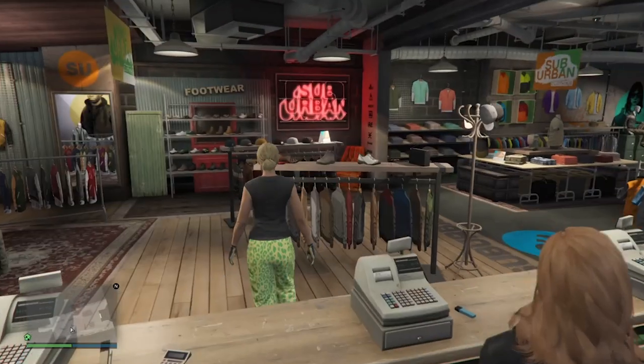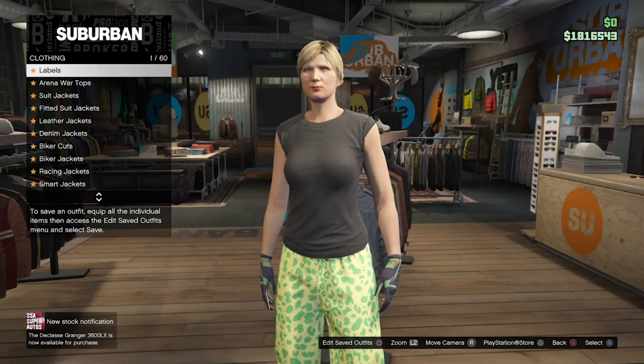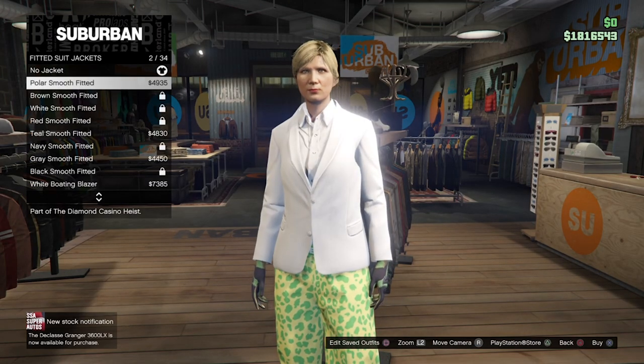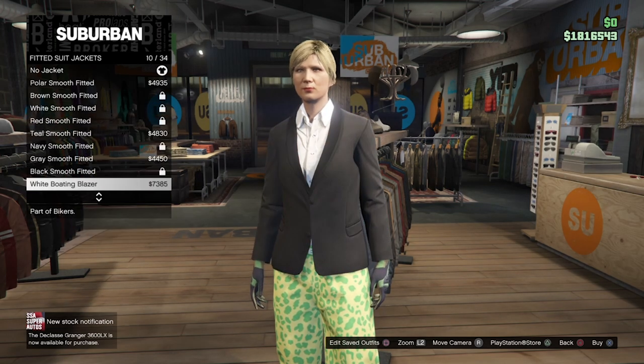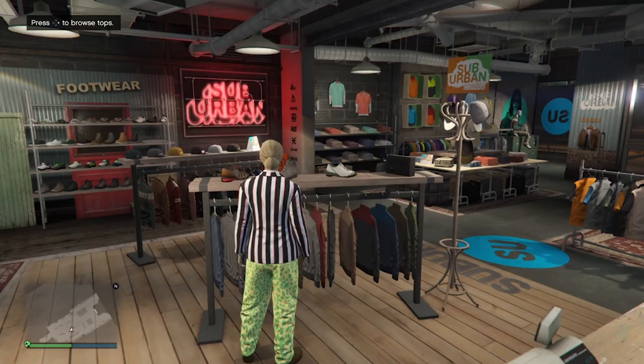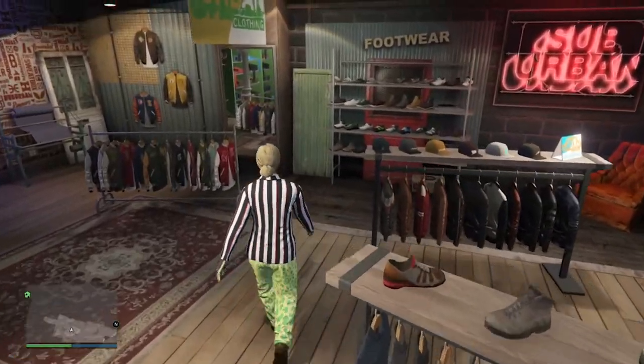For the next components needed for the fourth outfit, head over to tops, scroll down to fitted suit jackets, and scroll down until you find the black bloating blazer. Then back out, head over to the shoe section, and select the chocolate slack boots.